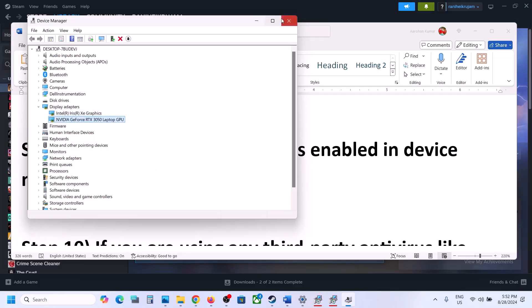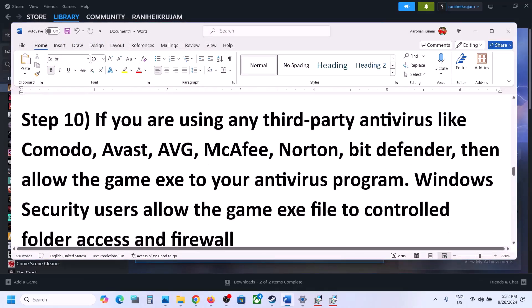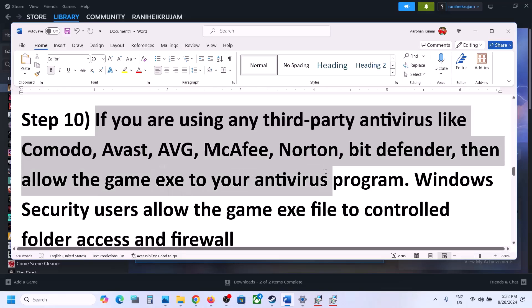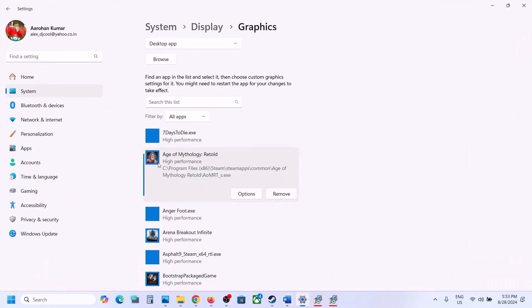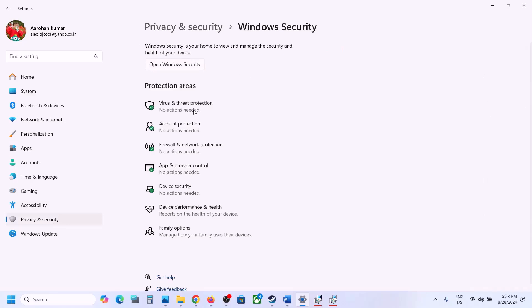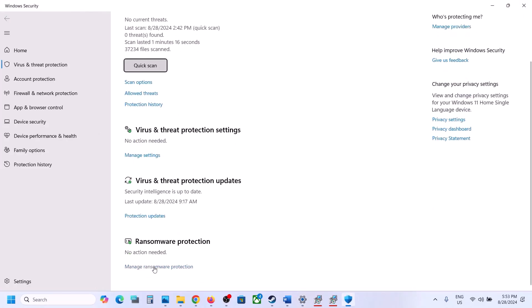The next step is antivirus exceptions. If you are using any third-party antivirus like Avast, Norton, Bitdefender, McAfee, or any antivirus, make sure to allow the game exe file. If using Windows Security, open Windows Settings, go to Privacy and Security, then Windows Security, then Virus and Threat Protection, scroll down, and click Manage Ransomware Protection.